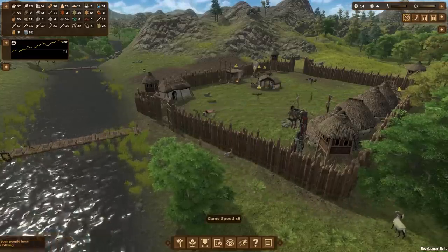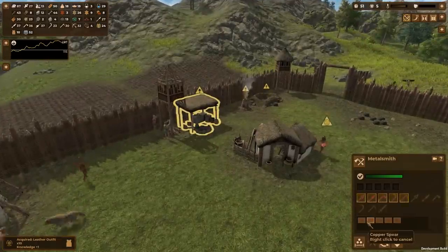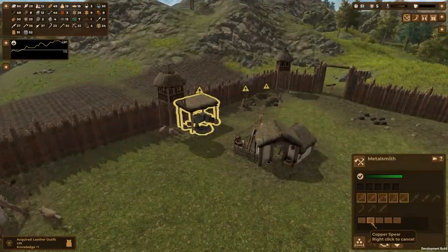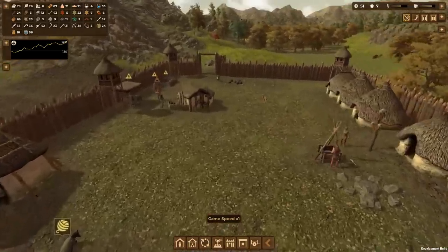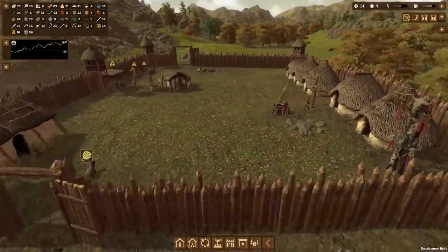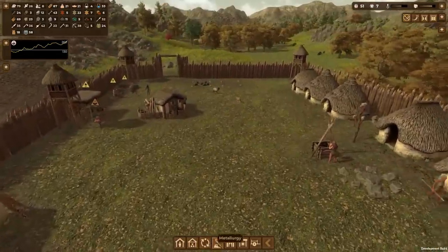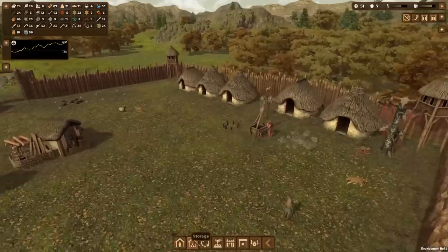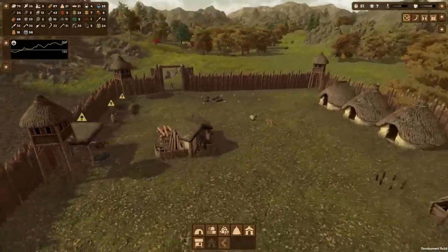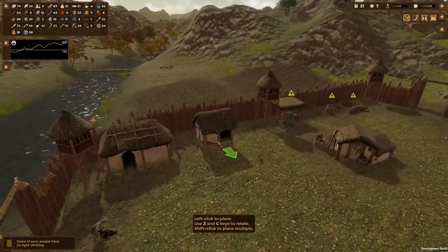Let's speed up time and get some points so we can get our donkeys and then the wheel. I'm going to make our people craft a bunch of copper spears in preparation for being attacked. I also realized we don't have a place where people can really cook food except these tents, so I'm going to production and adding a little hearth right next to our well.